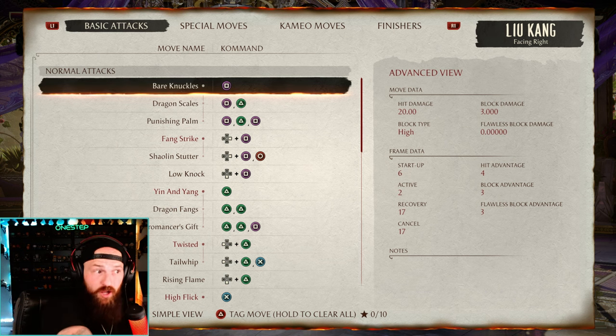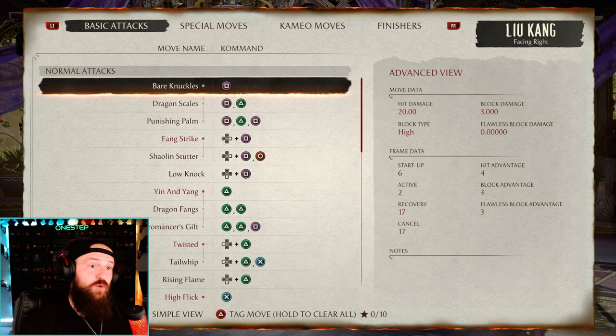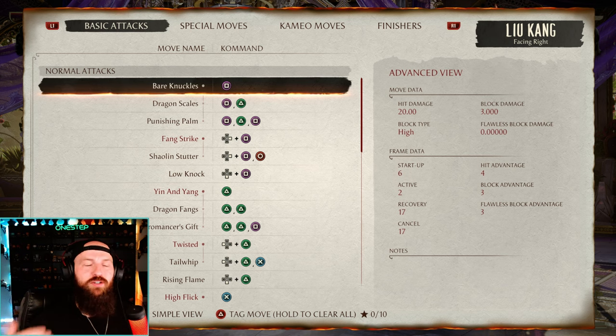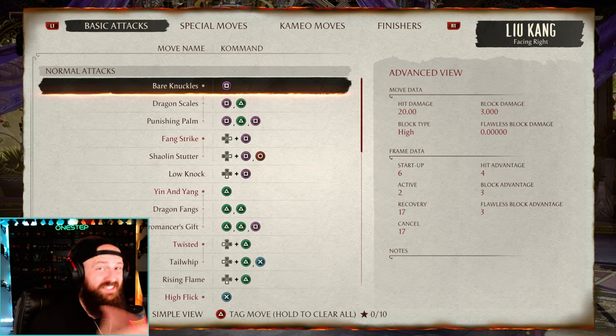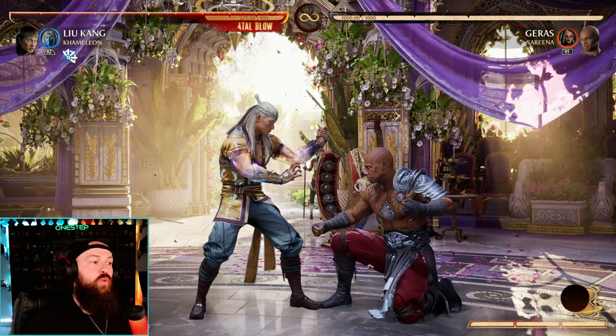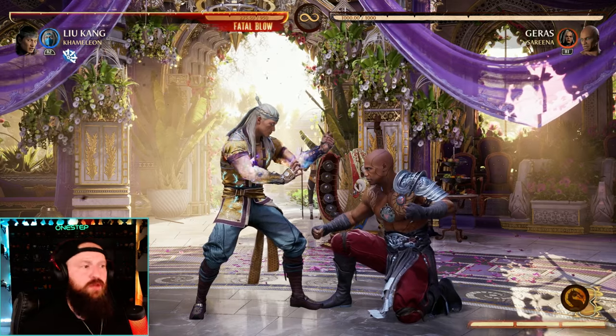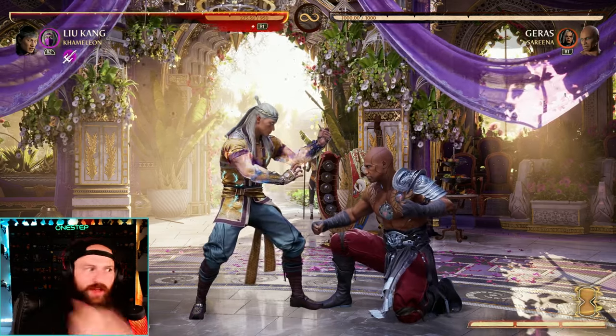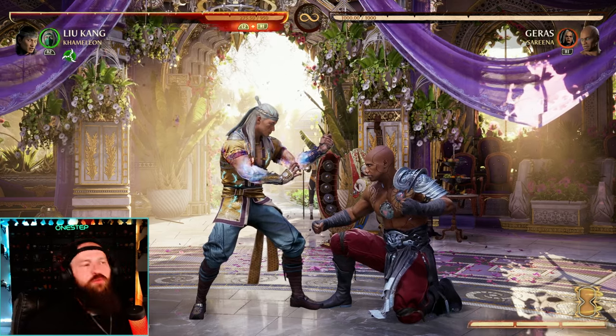If anybody does a move that's six frames on startup, they'll start up their move faster than we recover, hit us at frame six while we're still in 17-frame recovery — we're going to get punished. We call that whiff punishing: when somebody whiffs a move and completely misses, that's when you go in, because it's far less safe than if they had blocked it.